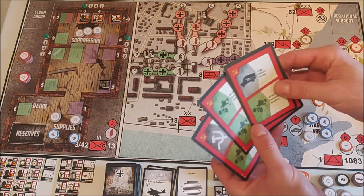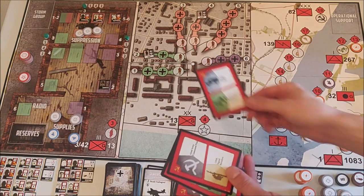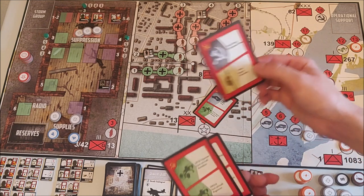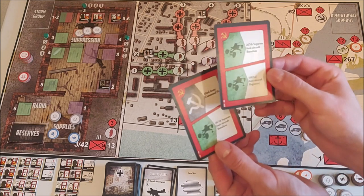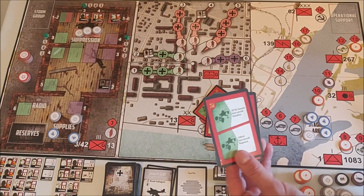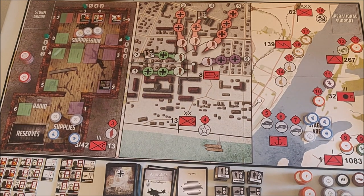I'm going to use the Volga Military Flotilla to remove this disruption token. Then I'll use the 139th Signal Battalion to put a token there, and use the 1083rd Anti-Aircraft Regiment to put an AA token there. That's three actions used and the cards go to the discard pile.